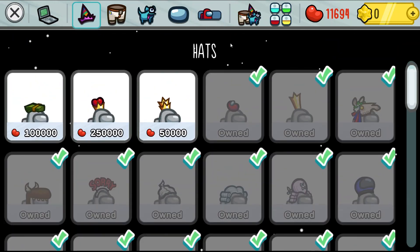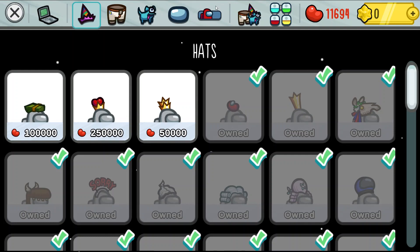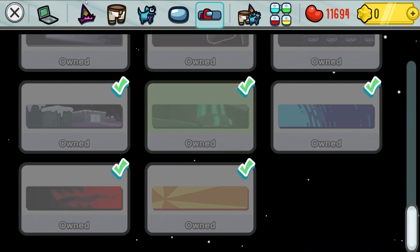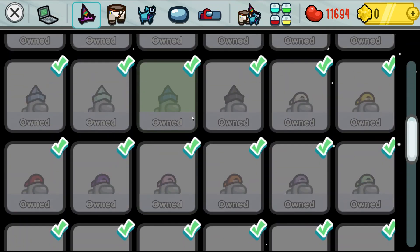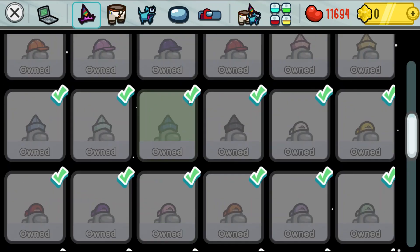If I had to say what you should buy first, I'd say like hats or nameplates, as there's quite a lot of them and they're quite cheap most of the time, especially the nameplates — they're very cheap. And then next I'd say the visors, as there's not that many of them, but they're all pretty cool.